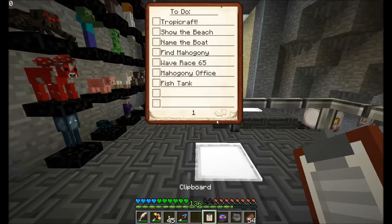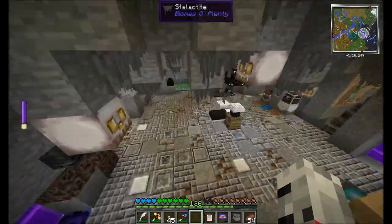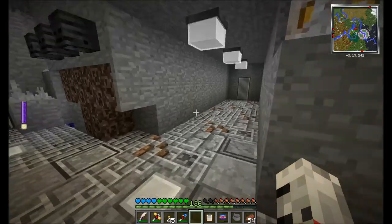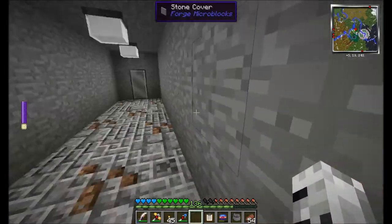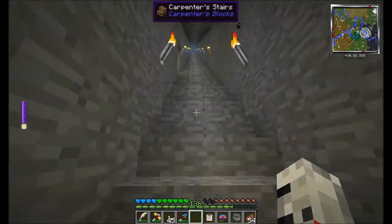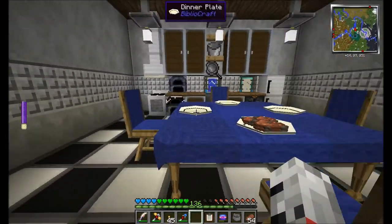Let's take a look at our clipboard. Today's topic is Tropicaraft. I have been to Tropicaraft already and got a couple things, and I made a little beach area here. I am a little hungry — let's go up and see Marcy, see if she can fix us something to eat real quick before we head to Tropicaraft.